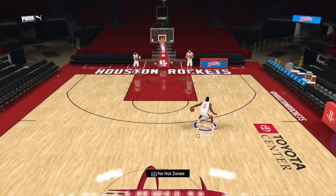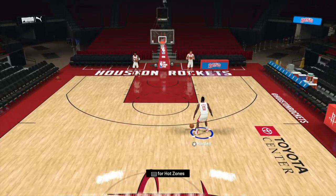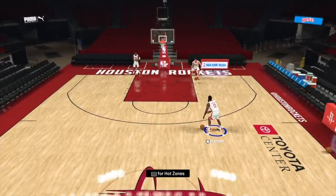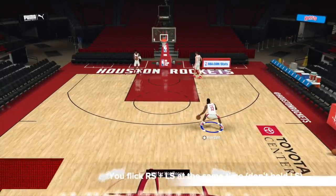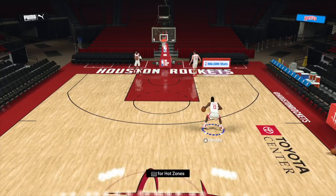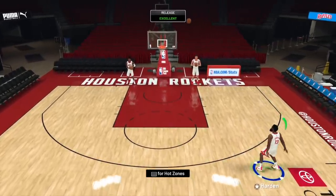You'll get this behind the back that is a fake because Harden is going to bring it back. As he brings it back, you can let the dribble happen and just shoot the ball — the defender leaned too much because you've been doing behind the back all the time. If they lean too much that way, bring it back and just shoot it. Flick right stick and left stick at the same time — don't hold. Right stick diagonally down right, left stick diagonally up right, away from ball hand. Get the fake behind the back and you can shoot right out of it.